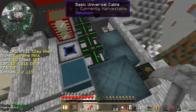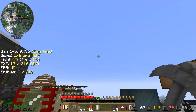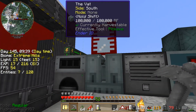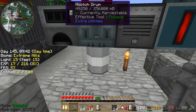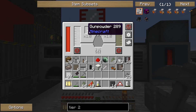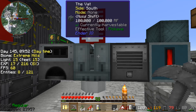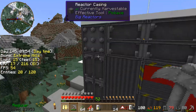Here's a couple of other energized smelters and Mekanism facilities. Right here is our rocket fuel, which we make from making hooch. We made a ton of hooch and we can combine that with redstone and gunpowder to make rocket fuel, which we use for our spaceships.